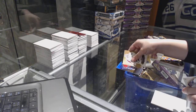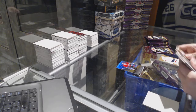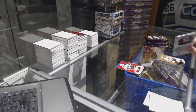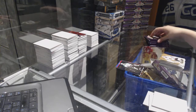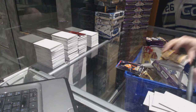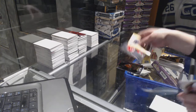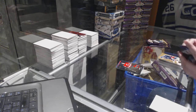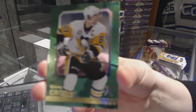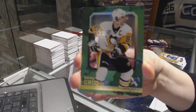Player Showcase for the Montreal Canadiens, Patrick Watt. Red Glow of Zach Parise for the Minnesota Wild. Metal Universe of Jamie Benn for the Dallas Stars. Scoring Kings for the Philadelphia Flyers, Wayne Simmons. Metal Universe for the New Jersey Devils, Taylor Hall. We've got an EX for the Pittsburgh Penguins, Sidney Crosby.